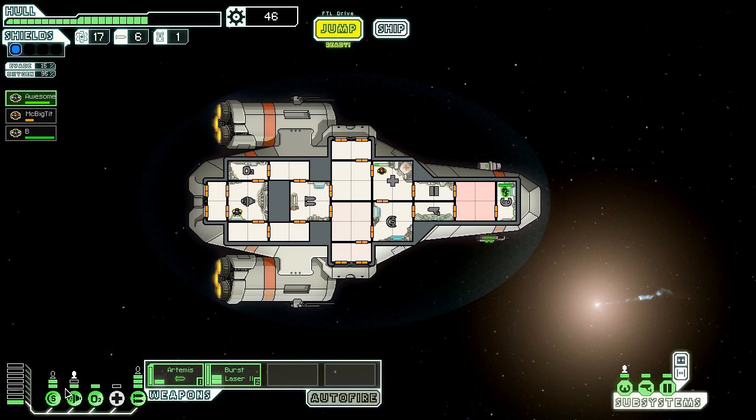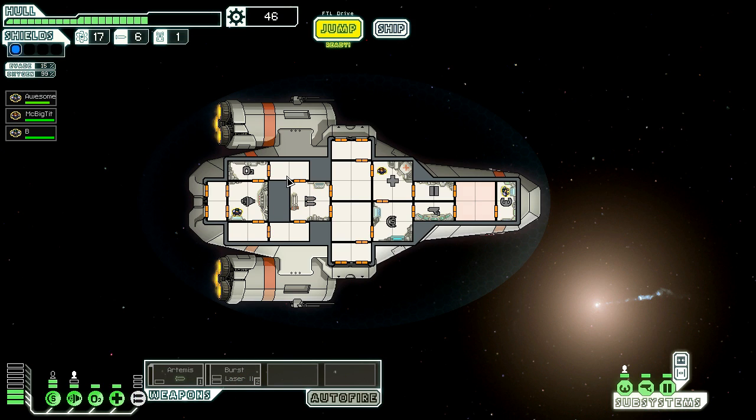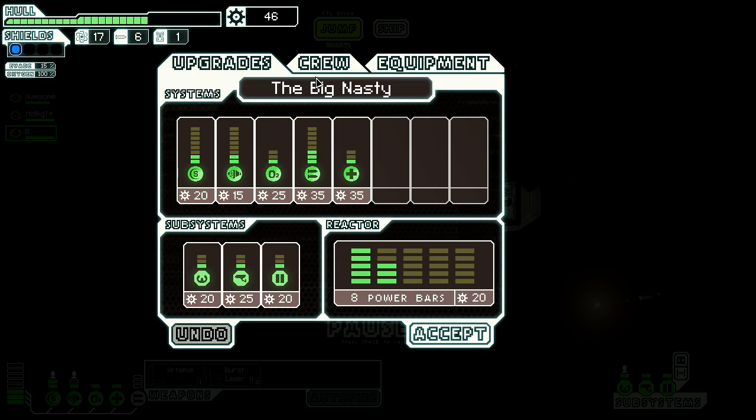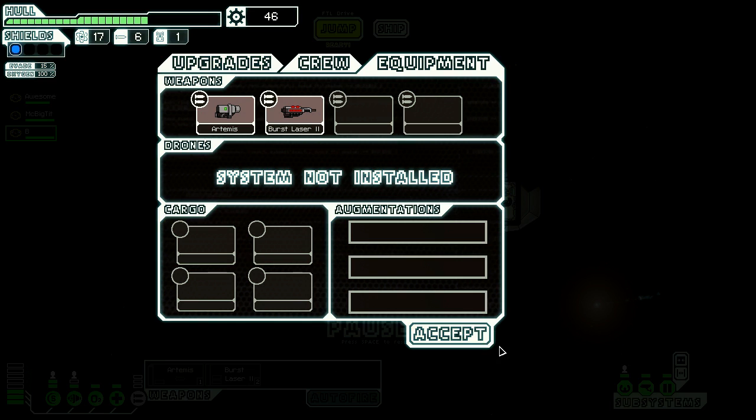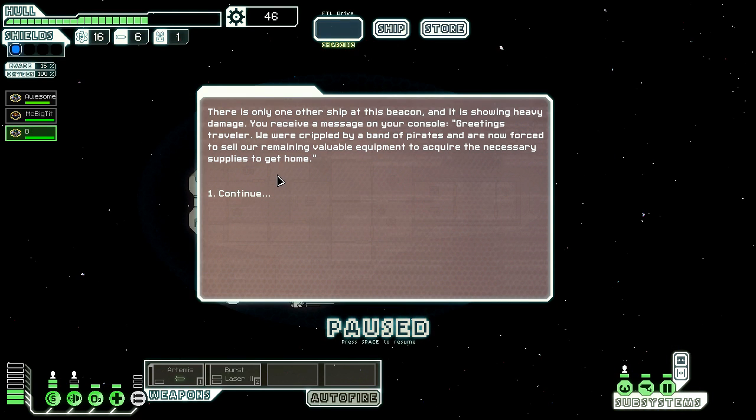Let me go ahead and power down my weapons. Fully powered and unmanned — right click, got it. Our medbay has fully healed McBigTit. I'm going to have her go into the shield room because I probably should have had that manned — it gives me the best defensive capabilities. It will increase my shields and also increase my evasion by having crew in the engine bay. I know that B is becoming quite the engineer. We're ready to jump. We've got 46 scrap. We can spend this on upgrades, but there's a store nearby so I want to save that for now. There's only one other ship at this beacon and it's showing heavy damage.